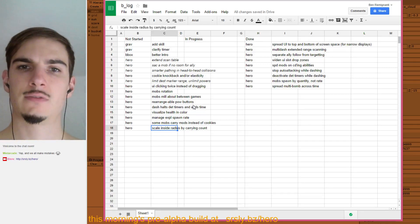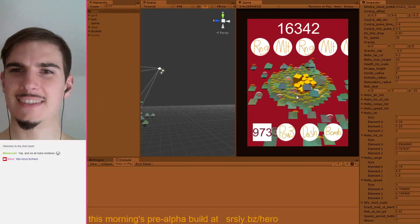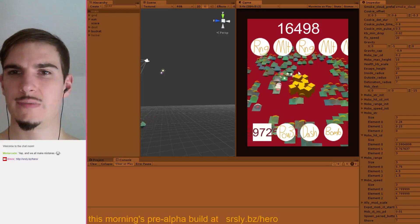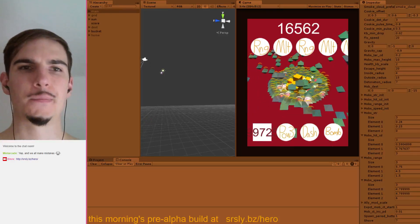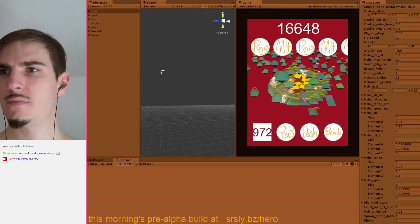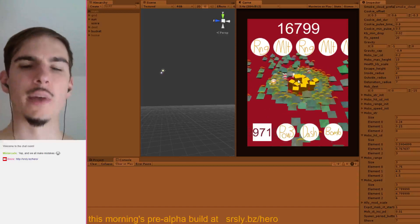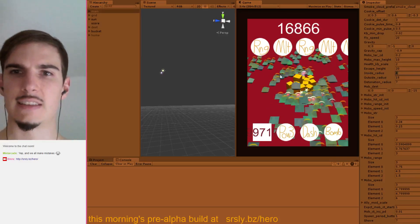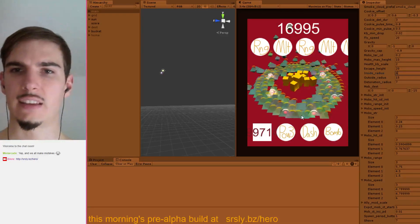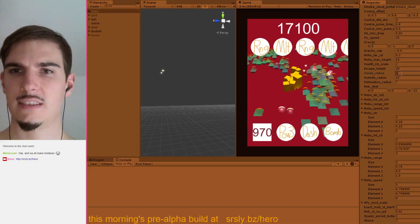Let's do some of these now. The reason that scaling the inside radius might help with jitter is that the mobs are only jittering on the outside because so many are trying to get to the inside radius — which is how close they try to get to the hero before hanging out. But actually they still jitter even with a bigger inside radius, so that's not necessarily a fix.